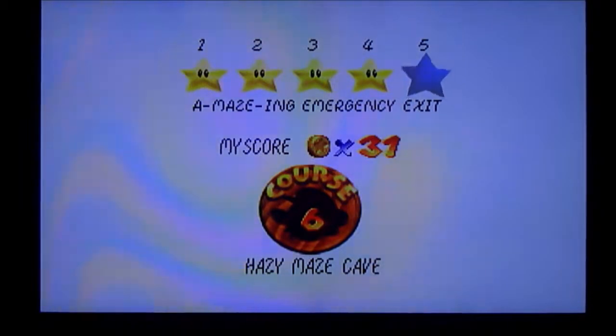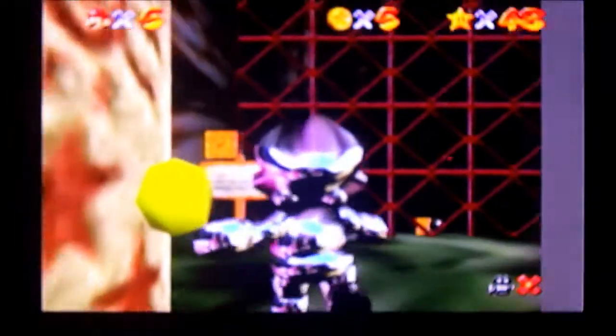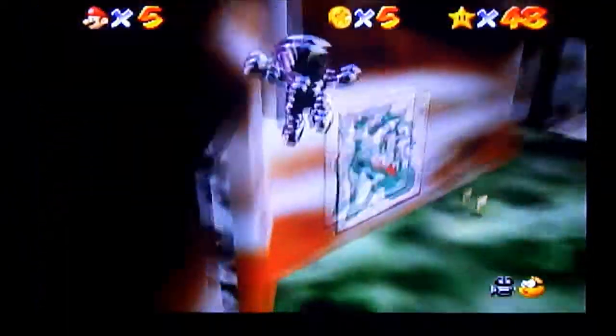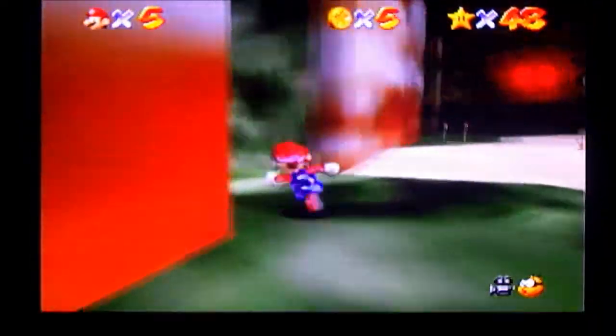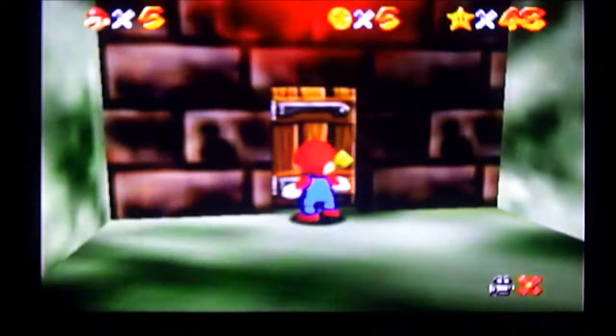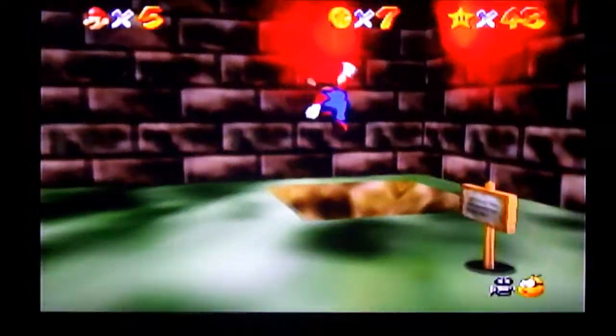Number five: Amazing Emergency Exit. I don't know why I got that, I just felt like I should. So this was the one I was not sure about and what I left you guys off with last episode. It's kind of a good thing that I didn't get it — kind of not. So we're going to go back into the Toxic Maze and find that door again.